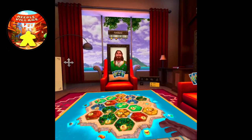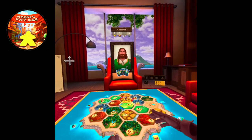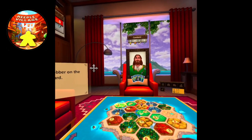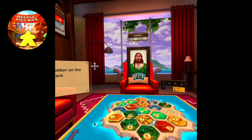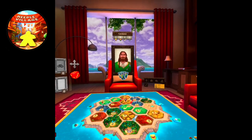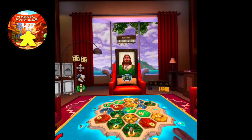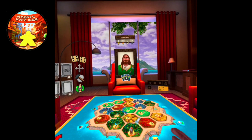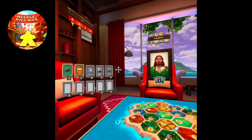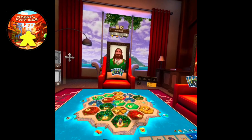I have to use the knight. I need to move the robber somewhere. I'll put it here — okay, fine, we'll put it here. I steal a card and get a grain. Then I roll and we get a twelve, which is just going to give her a wheat. I can't build anything so we're going to pass the turn.